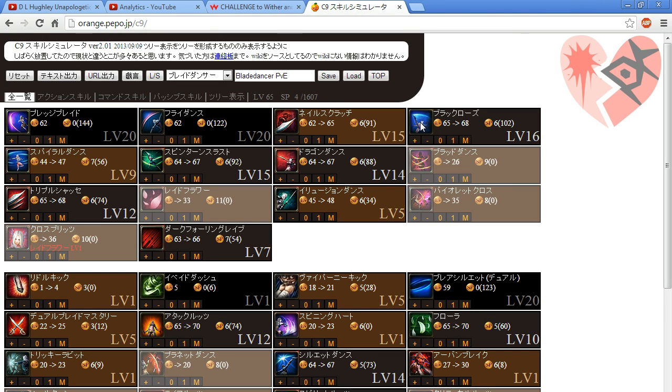Black Rose Kick: I've been going back and forth about this skill whether to take it or not, and in my new skill build I was actually able to maximize it. The priority on that skill is not that great though. Pirouette Strike is obviously one of the most damaging skills of Blade Dancer, so it's definitely worth maxing out.